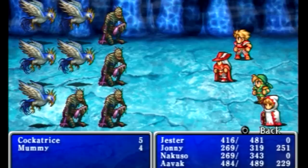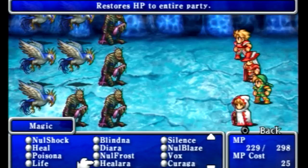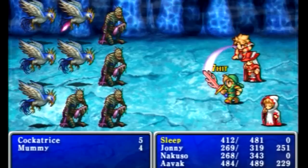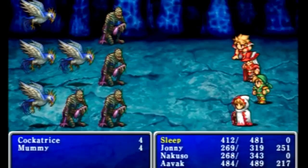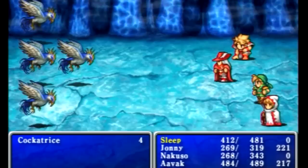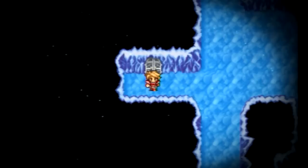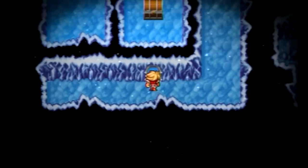Cockatrices — you know what they do. Hopefully we can kill them off without getting stoned or petrified. There is a set of stairs on the far northeast corner of this level, and if you head over there it will take you outside. So if you have gotten everything in the dungeon up to this point and you are not doing well in terms of hit points and MP, it is usually a good idea to go outside, recover, and save so you can come back in. I am not going to have to do it because I am pretty overpowered.